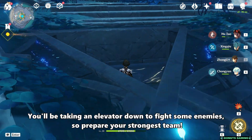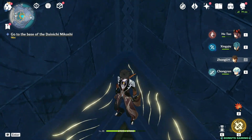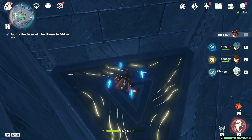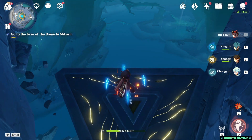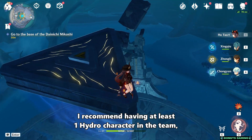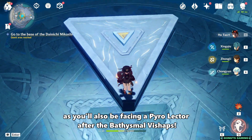You'll be taking an elevator down to fight some enemies, so prepare your strongest team. I recommend having at least one Hydro character in the team, as you'll also be facing a pyro lector after the bathysmal bishops.